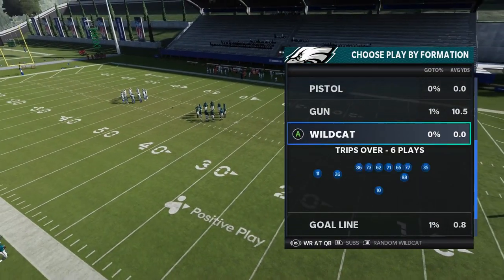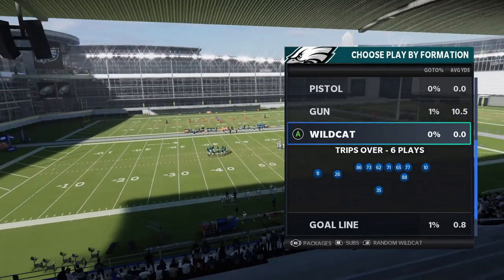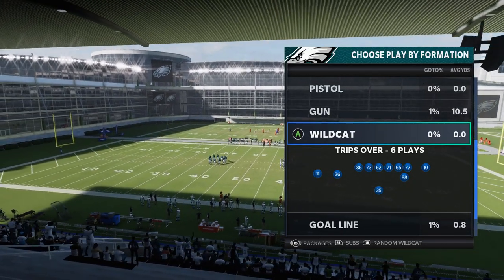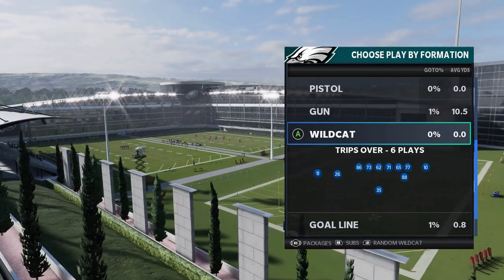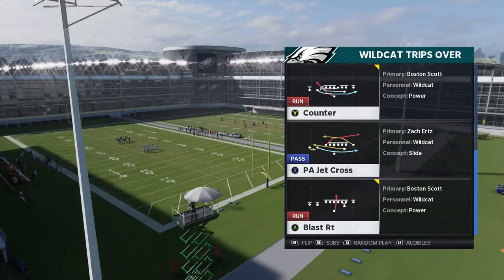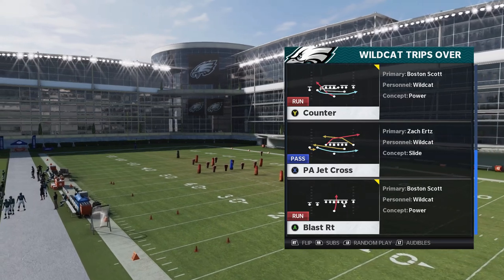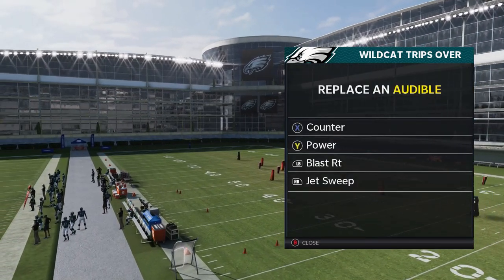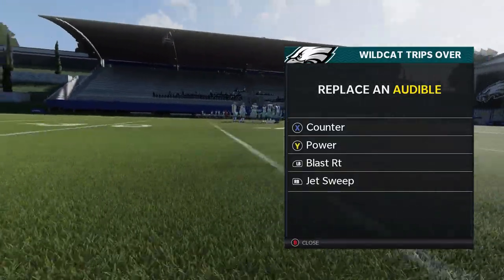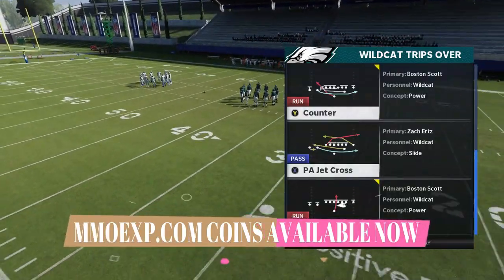It's out of the Wildcat. I'm in the run and gun playbook because the Wildcat has a few more run plays than your typical. The Browns have a Wildcat and there are a couple of playbooks that have the Wildcat, but they typically only have 3 or 4 plays. This particular one has 6, which is why I'm using it. The majority of them you can find in most playbooks that have the Wildcat. The most important thing — trick play formations like this are so glitchy, you can't even make adjustments. You have to just run them as is.